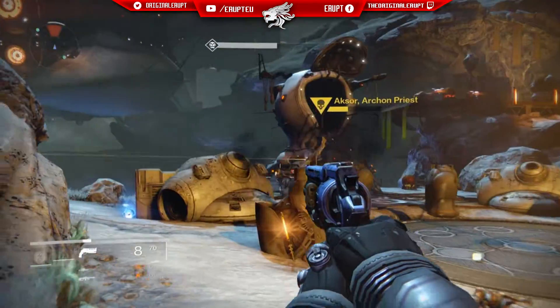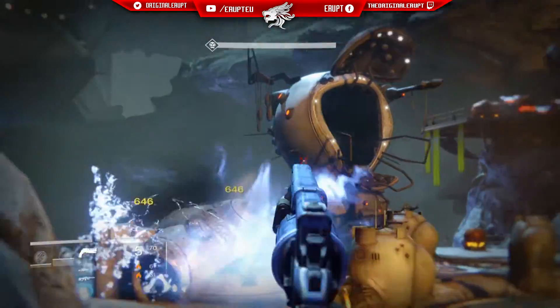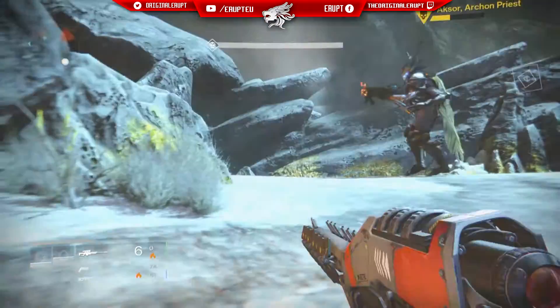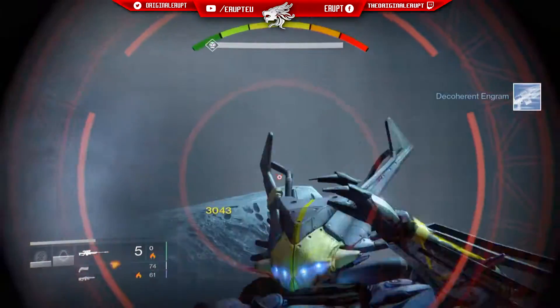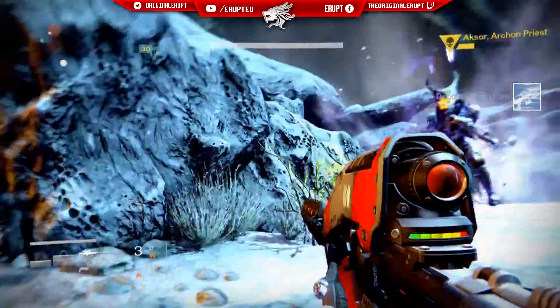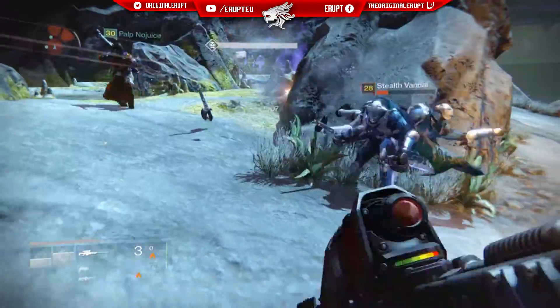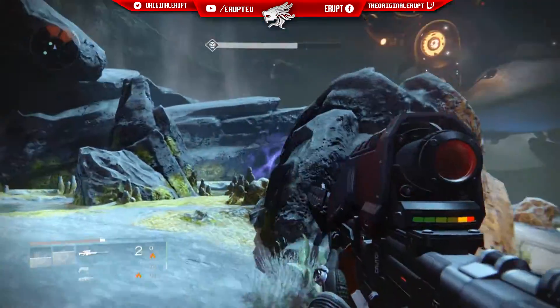Then we have Thrive: kills with the sword grant super energy. Every character in Destiny has a super, which normally gets boosted by orbs of light or by getting kills and taking damage over time. But what this perk does is when you get a kill with the sword, it grants super energy directly to your character — no orbs dropped, you just instantly build toward your super.